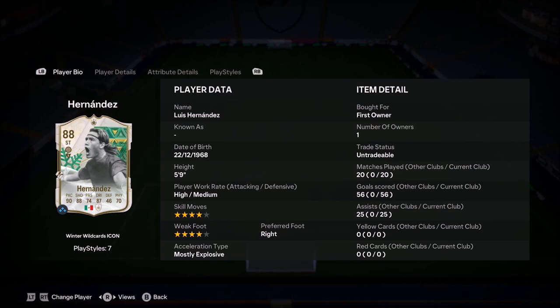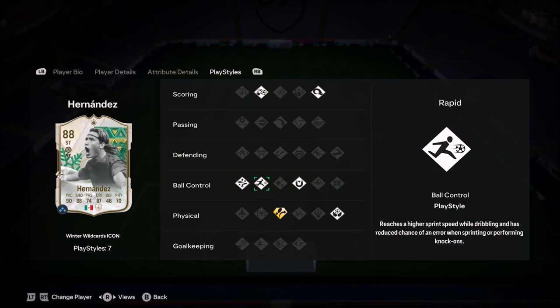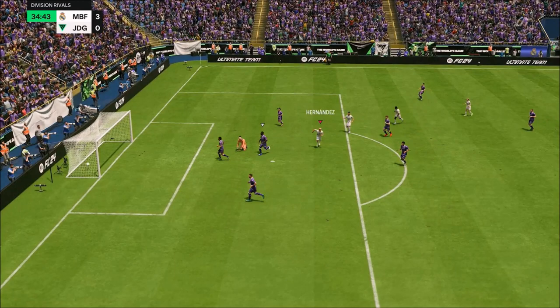Ladies and gentlemen, welcome to the video. Today we look at the icon SBC Luis Hernandez winter wildcard — looks like a really nice card. He's got the four-star weak foot, four-star skill moves combination, five-star for nine, high/medium work rates, high attack and medium defending. He's also got the Trivela plus playstyle, first touch, and aerial playstyles.